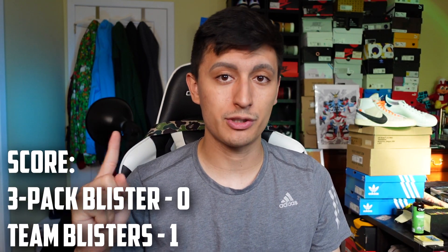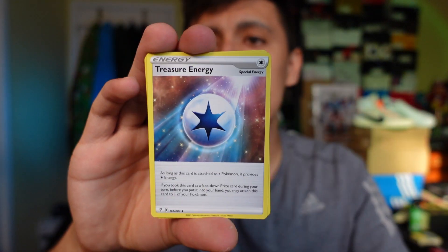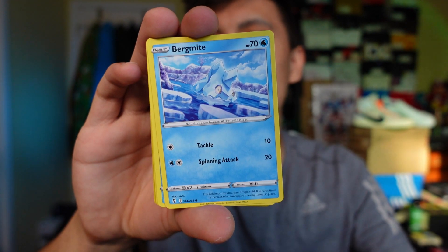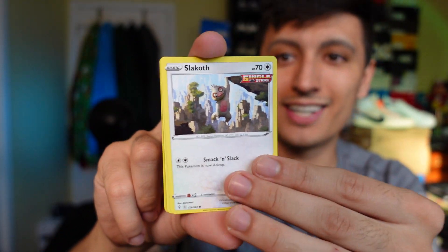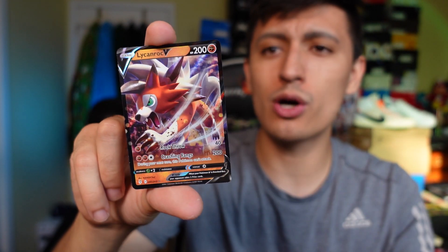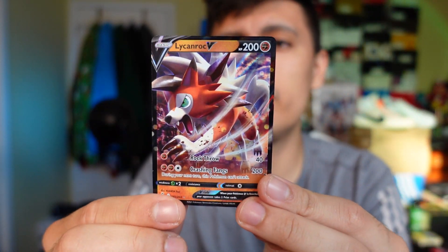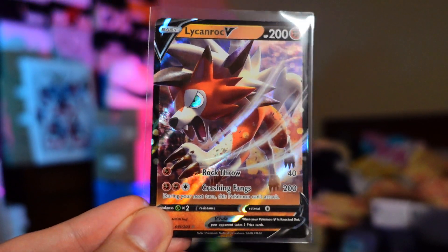Round two — this is the second pack from the three-pack blister. We have a fire energy, Vigoroth, Carvanha, Emolga, Slakoth, Gossifleur... and there we go — a Lycanroc V ultra rare hit! That's going to most likely be our one hit from the three-pack blister.